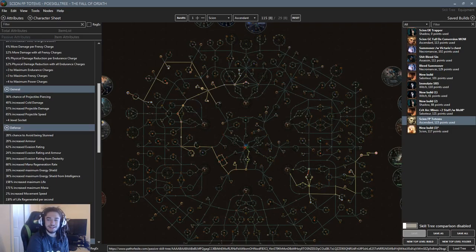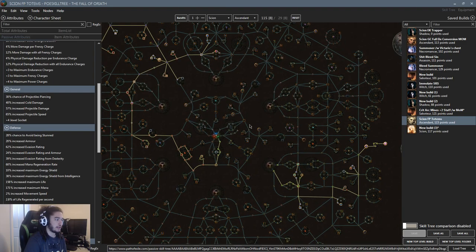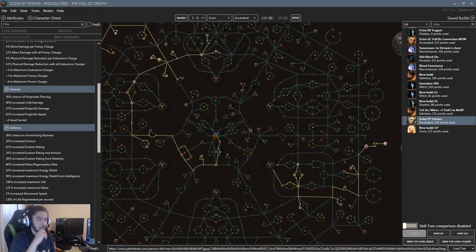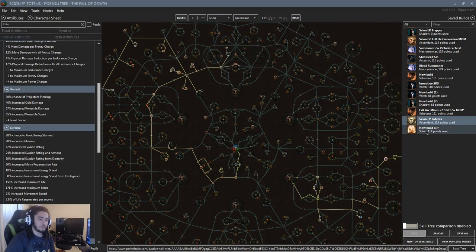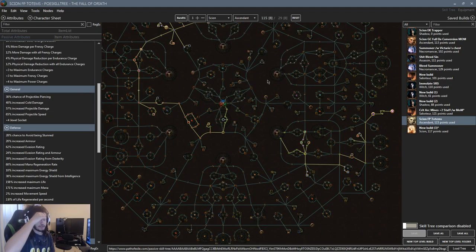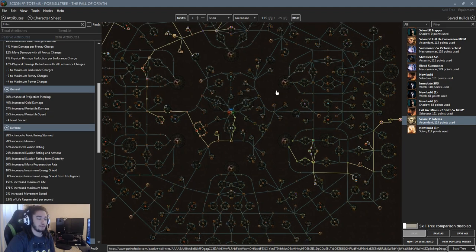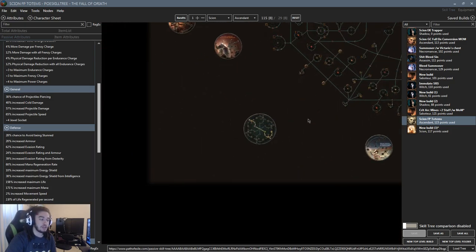Welcome back, it's Pox. Today I want to cover my freeze pulse totem Scion, which is going to be played in the upcoming beta wipe — this Tuesday or Monday due to New Zealand time. I also have another build after this video, which is my crit arc mines character. This is a crit freeze pulse totem character, and I feel they're getting pretty strong in the beta.